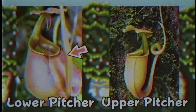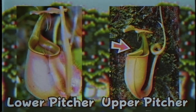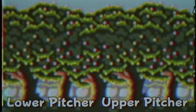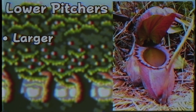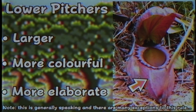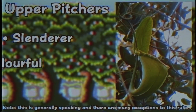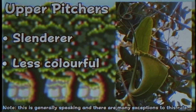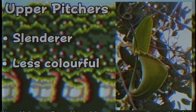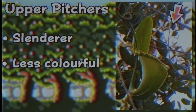Lower pitchers are produced on the lower growth of the plant, normally when the plant is younger, and upper pitchers are produced on the plant's vines as the plant grows more. Lower pitchers are typically larger, more colourful and more elaborate, and some species have wings. They usually have their pitcher openings on the same side as the tendril. Upper pitchers are usually slenderer and less colourful, with their openings facing away from the tendril, and since they are produced on mature vines, the tendrils often have a curl that grasps onto branches for support.